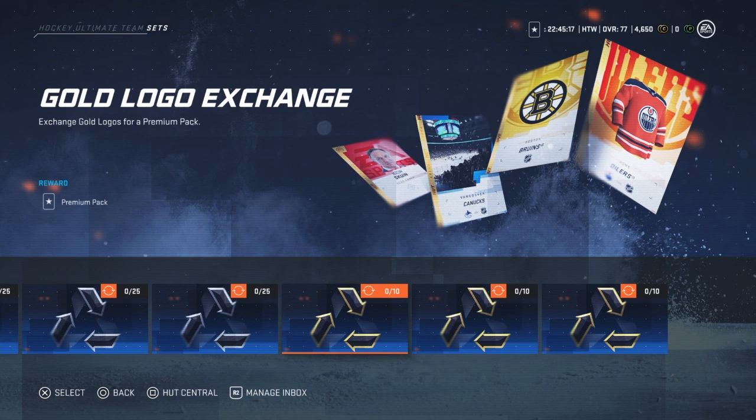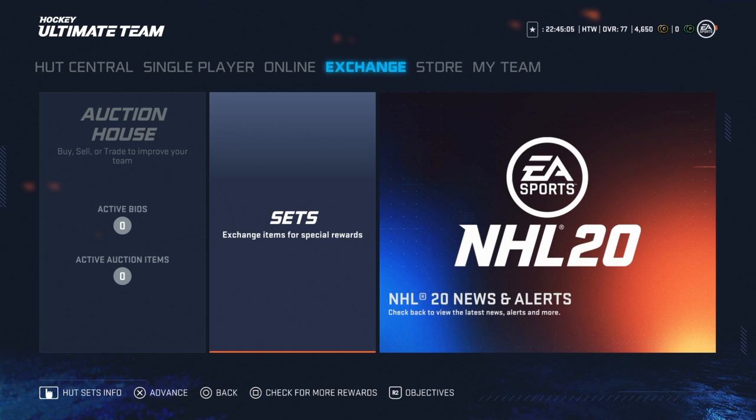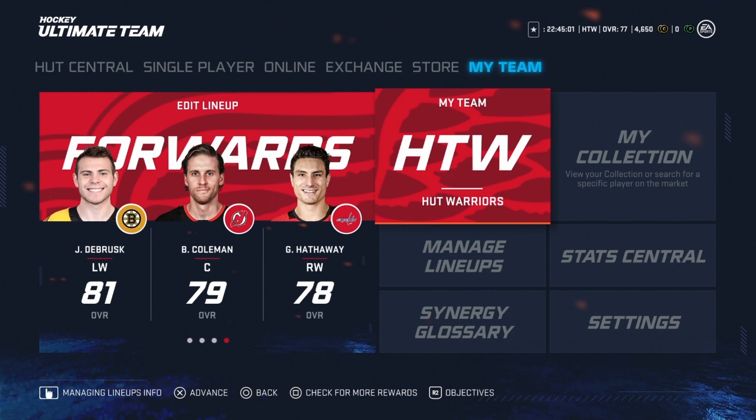Eight of them — my goodness. Team trade-in items — we'll take a look at these as well. 25 items, or 10 for gold logos, and you get a premium pack. So maybe no gold collectibles this year — interesting.